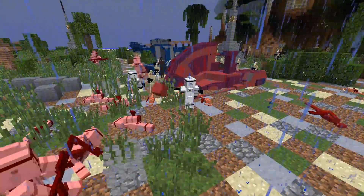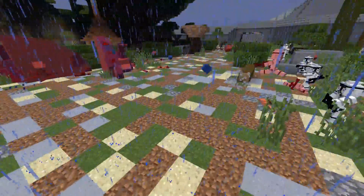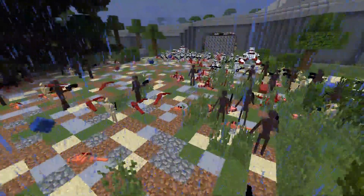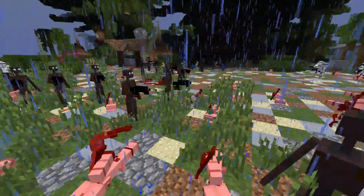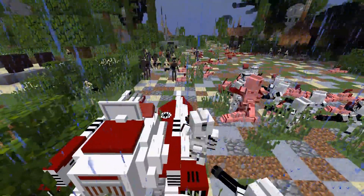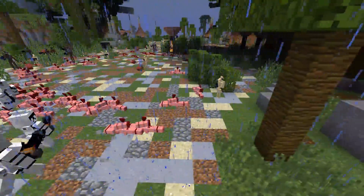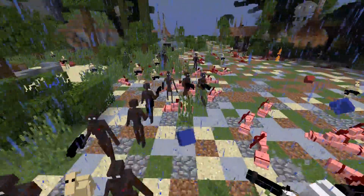Clone troopers in the back are fighting against enemy infantry, taking out many more B1 battle droids than the droids are managing to take out clones. The middle seems to be going the clone troopers' way, but up front there are a lot of dead clone troopers as they fight against the Separatist forces. The TX-130T is still alive, still shooting, still taking out a lot of battle droids — not too shabby. They need those things firing on overdrive right now to win this thing.